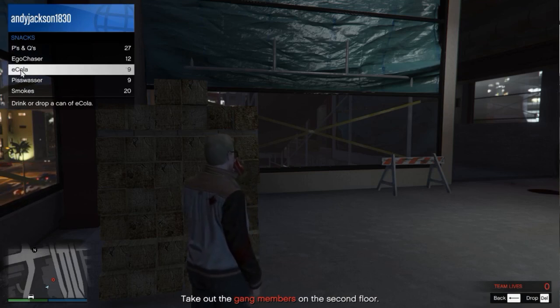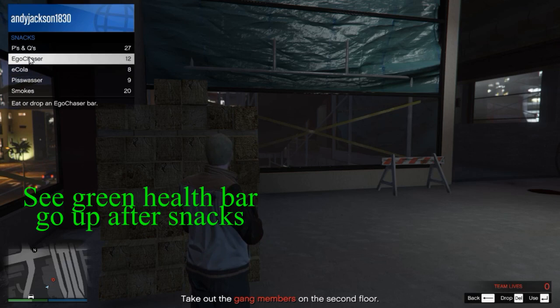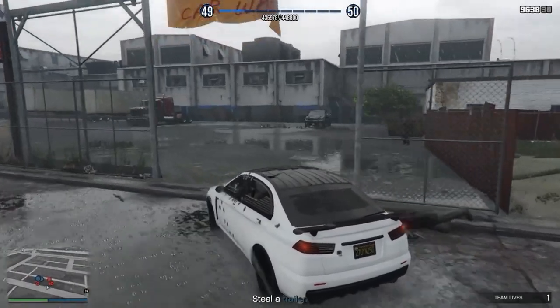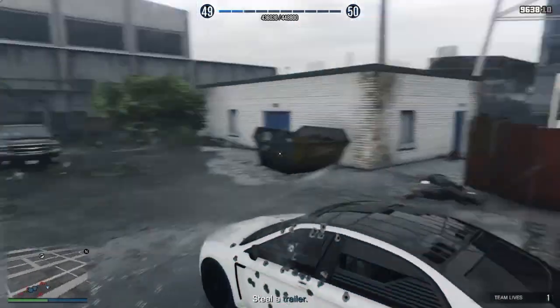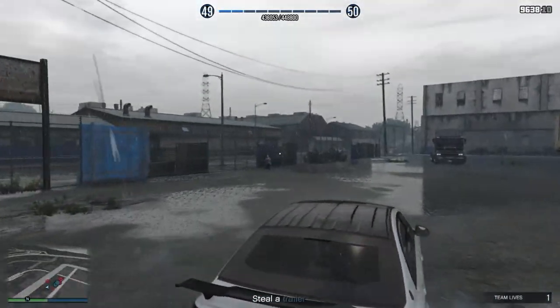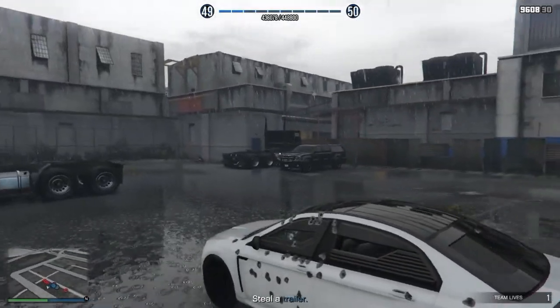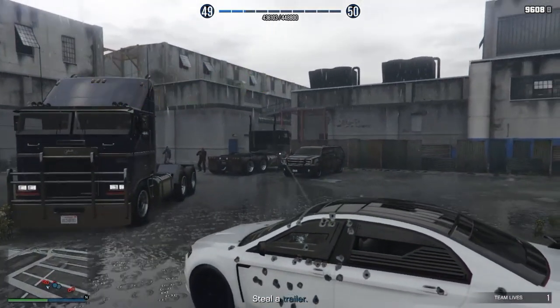On PC, you hit the interaction menu button and bring up this window to access your inventory. Here I'm regenerating my health by going into inventory and picking snacks. This is showing how overpowered the armored Karuma is — look at my green health bar and it's hardly going down at all. I'm killing around 15 guys in here without suffering any damage. I don't have to hide behind cover to shoot at them — just from inside the car I'm protected. You can have passengers come with you and they can also shoot, so you can have four passengers in this car.